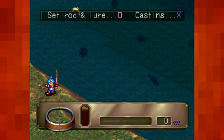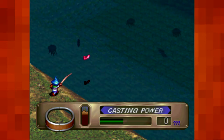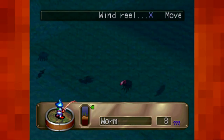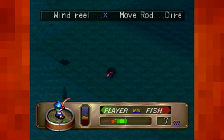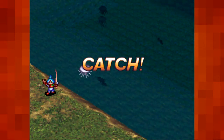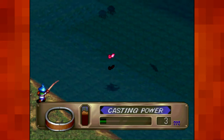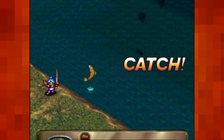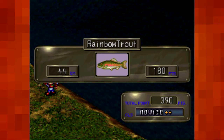One of the problems is that the rods don't break, but some of the lures are a pain in the ass to get, and there are only so many coins that you can get. Can I catch something other than a piranha here? Ooh, that looks tough. That was better than a piranha — Rainbow Trout. Nice.